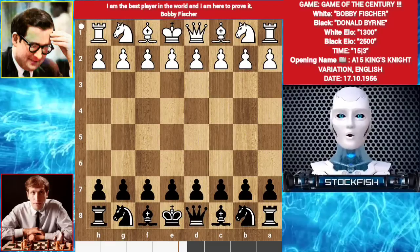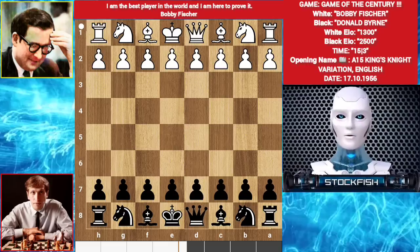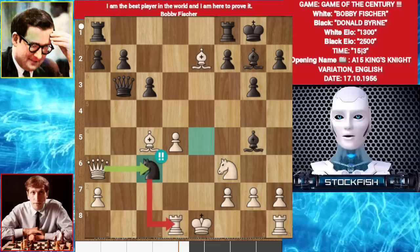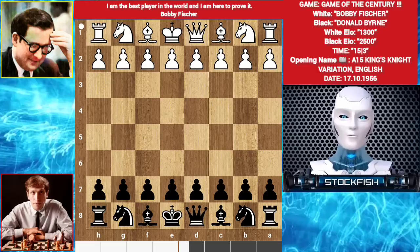Chess friends, in this game Bobby Fischer played 3 brilliant moves. When I was analyzing his game, I was totally amazed because he played 3 brilliant moves at the age of 13. Let me show his brilliant moves: brilliant move 1, brilliant move number 2, and brilliant move 3. He was born to create history and he did.